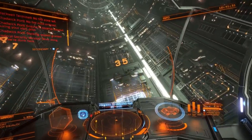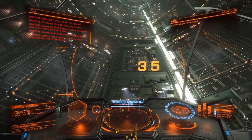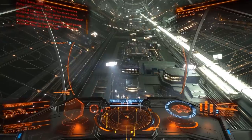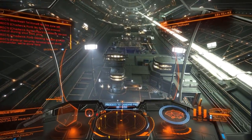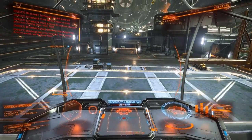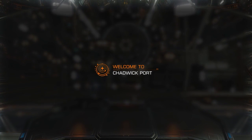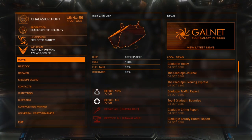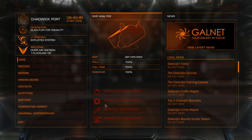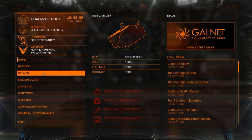I'm just pulling into Chadwickport in the Tube Gin system. I chose this system because I know there's an Anaconda here, and we are in the superpower that gives you a 15% discount for all ships, equipment, and everything like that. This is the Lee Yong-Roo system.